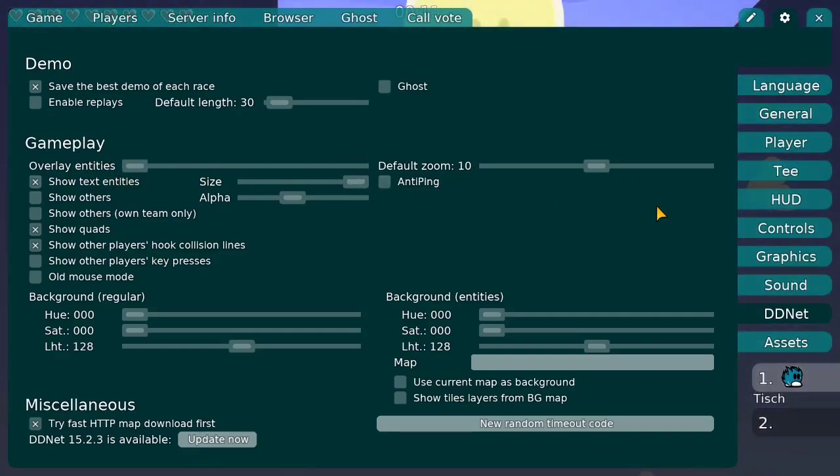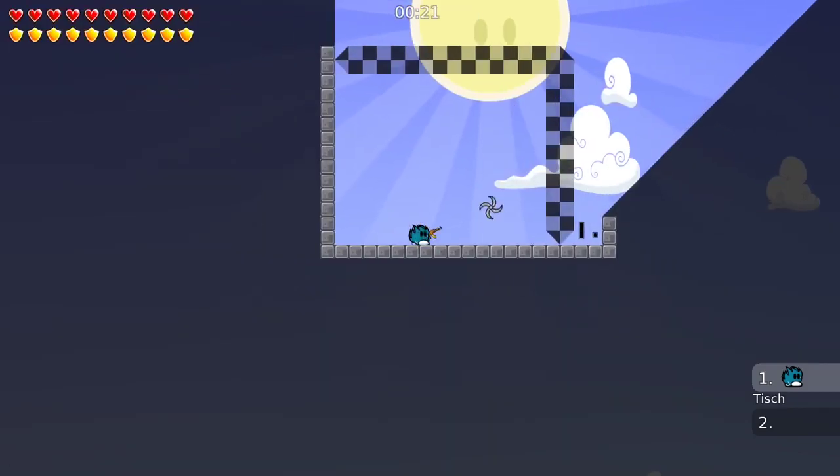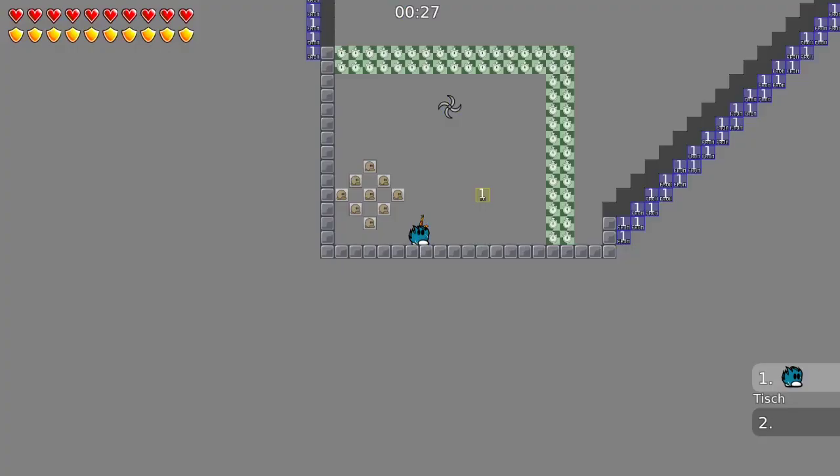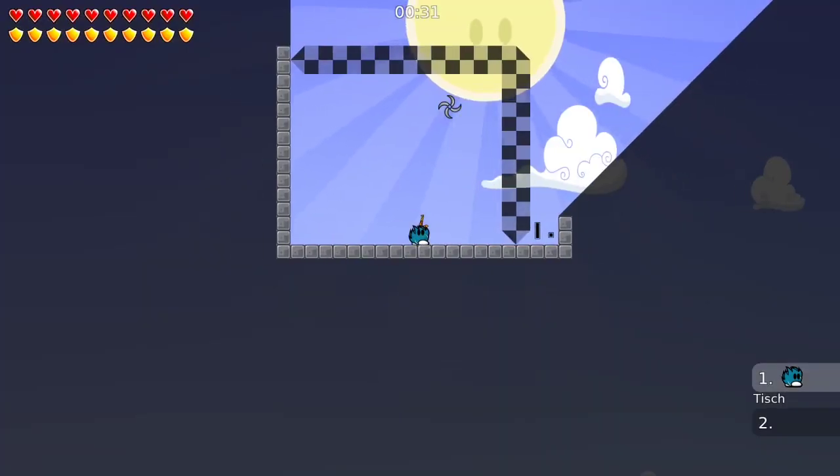You can also set a keybind to toggle this. You just go to your Controls again and find Show Entities. So if you want to have your entities shown instantly, you just press this button and the entities are shown. Press it again and they are hidden again.